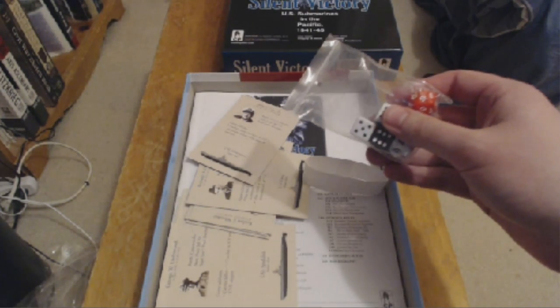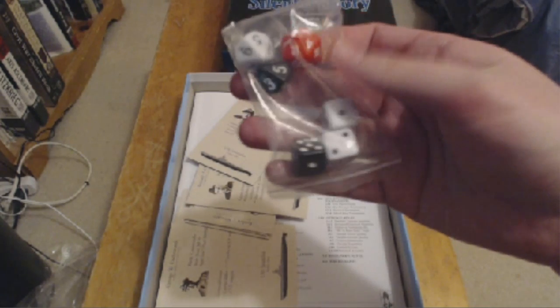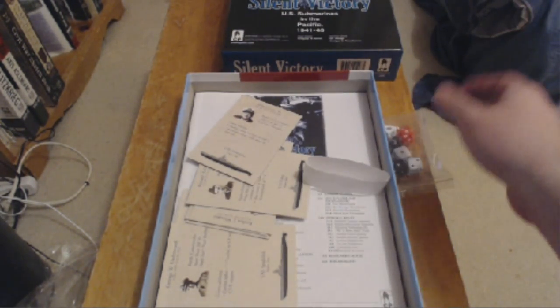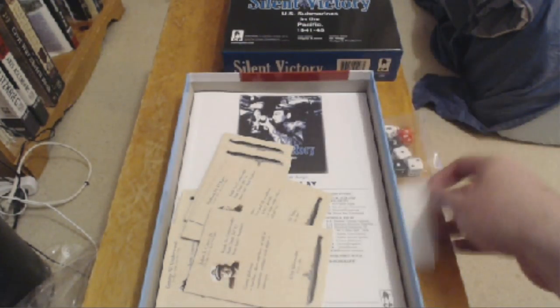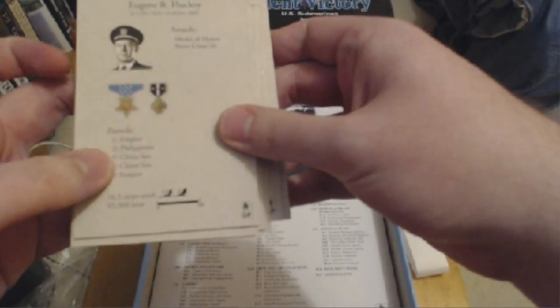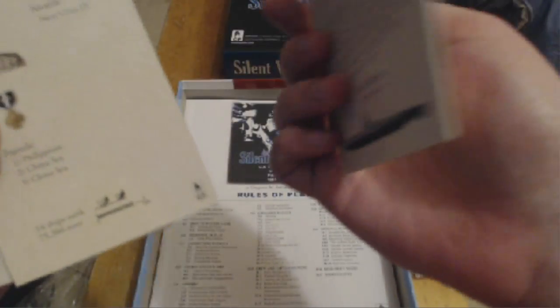It looks like these were supposed to be together. We got some dice, a d20, and the usual from the Hunters. We got some crew cards here - I think they're probably supposed to be in this little thingy but they've come apart. So we've got some names. They're double-sided - one side decorated and one isn't.